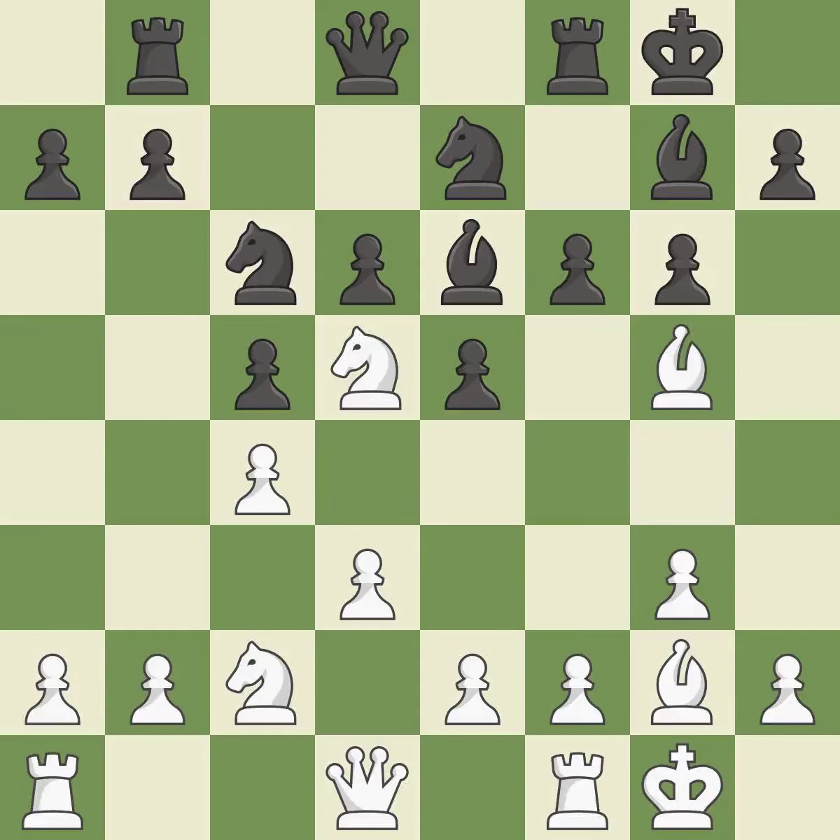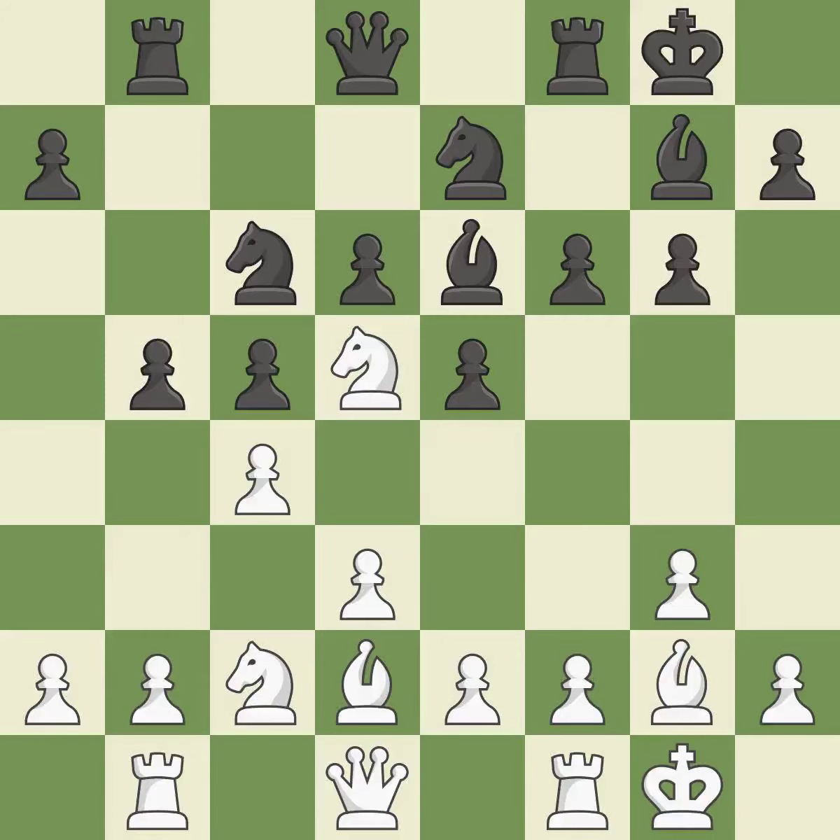A pawn kicks the opposing bishop, forcing it to move or risk being captured. This move puts the bishop on a safer square — it is best. This can indicate that a pawn is being attacked. There were worse moves, but also something much better.